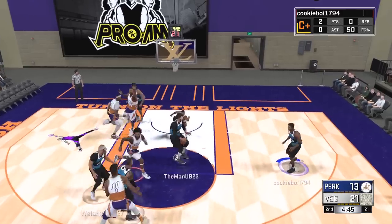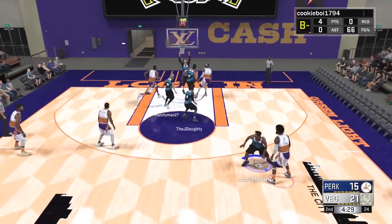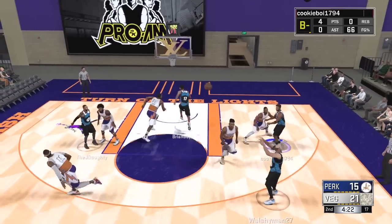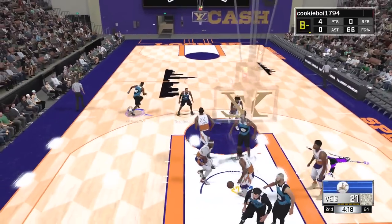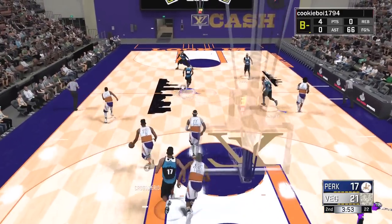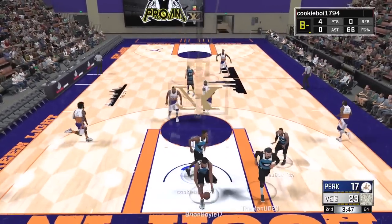They get the and-one inside — they are on a rack attack right now. Michael has a bad three, but Brian gets the offensive rebound. Michael makes up for it by finding Les open and we knock down that jumper — that's an A rating. We get the rebound with good defense in the paint, but a wide open shot from Josh isn't able to go down. We're now down by six.